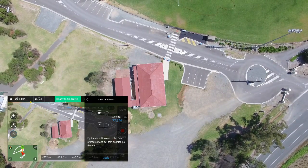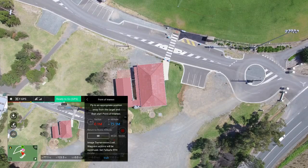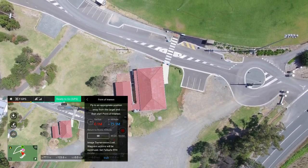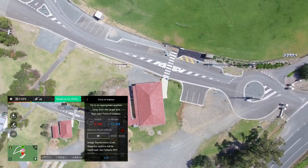Altitude 77, fly aircraft to above, hit apply. So this is my point of interest here - fly to appropriate position away from the target and then start point of interest.